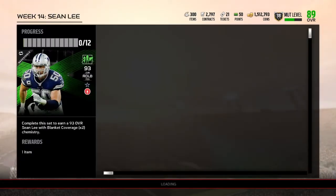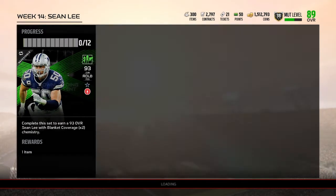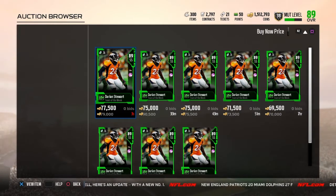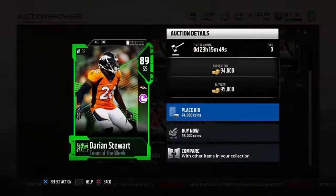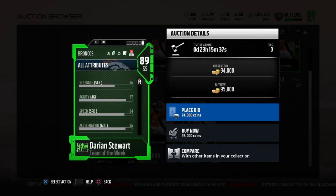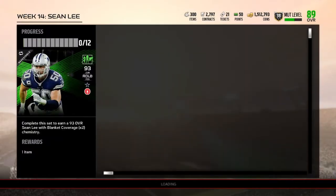We're gonna look at the defense first. We're gonna go to Darien Stewart — I think he has 91 hit power as his best stat. He has 84 speed, 86 acceleration, 91 play recognition, 80 tackle, 79 man, 87 zone, 91 hit power, and also 72 catching.